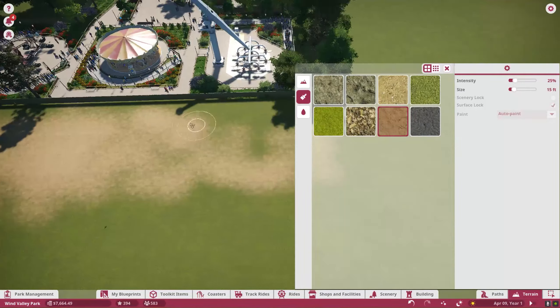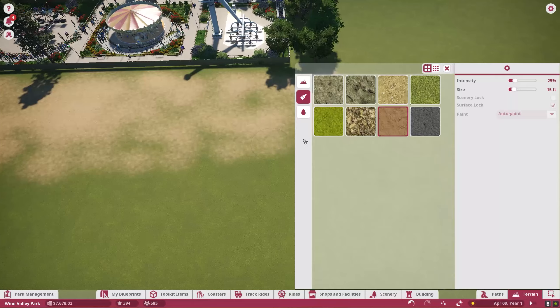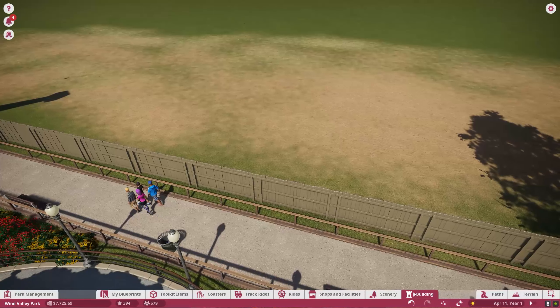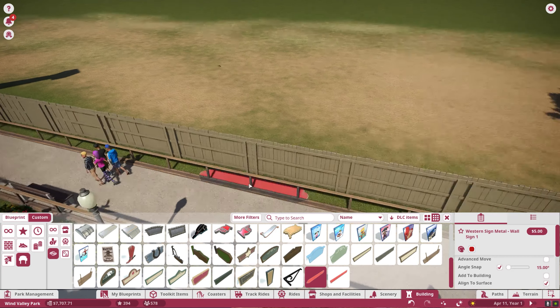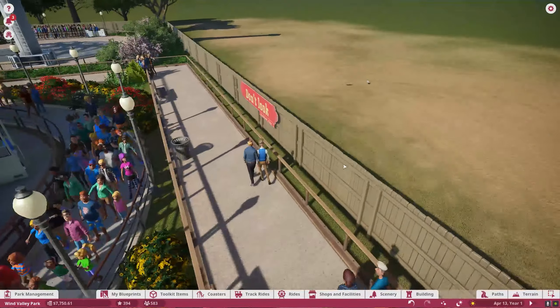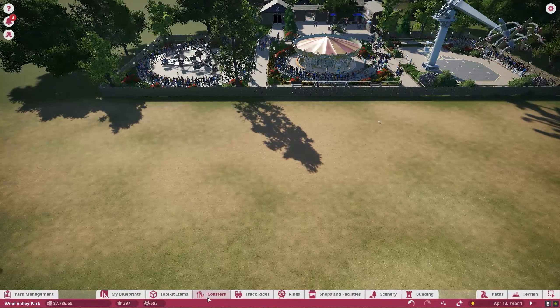So the first thing we're going to need to do is clear out some land. Let's prep our land and get some construction going out here. The first thing we're going to want to build is our coaster station. Let's go ahead and make a little sign here so our guests might have an idea of what's happening — basically just a teaser saying hey, we're building something.